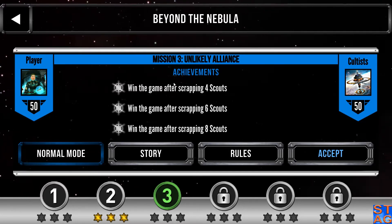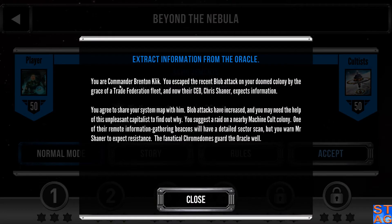Mission 3 is called Unlikely Alliance. You are Commander Brenton Click. You escaped the recent blob attack on your doomed colony by the grace of a Trade Federation fleet. Now their CEO, Chris Shainer, expects information. You agree to share your system map with him. Blob attacks have increased and you may need the help of this unpleasant capitalist to find out why. You suggest a raid on a nearby Machine Cult colony. One of their remote information gathering beacons will have a detailed sector scan. But you warn Mr. Shainer to expect resistance — the fanatical chrome domes guard the oracle well.